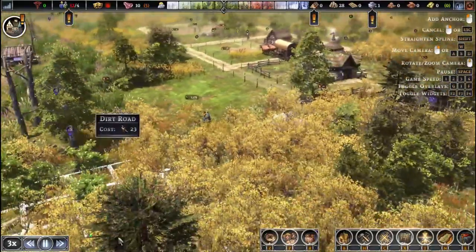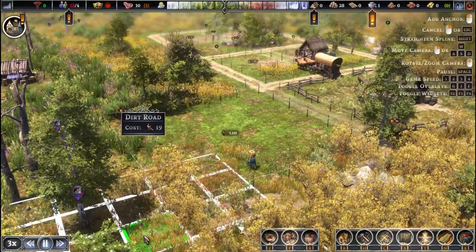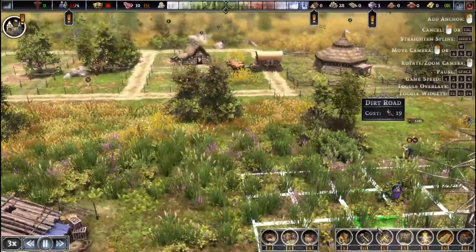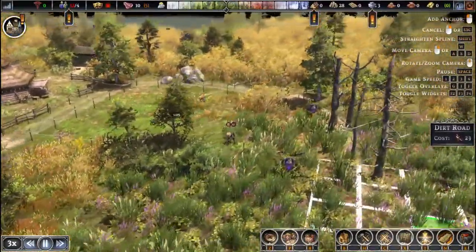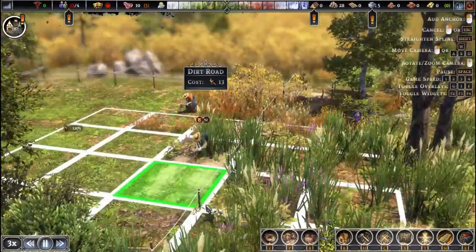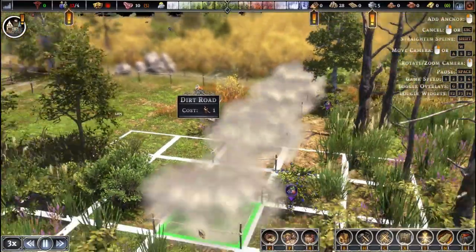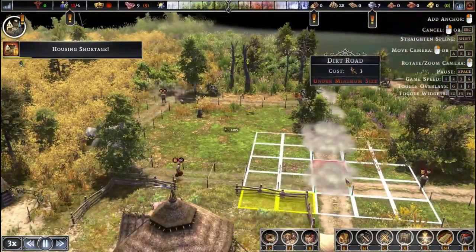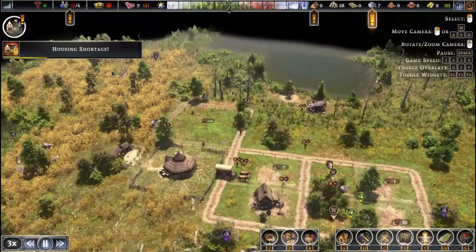If you look at the very top of the screen you can see our months — the seasons progress quite quickly. You'll see it go from spring to summer to fall into winter quite fast. Keep that in mind: you want to get homes built and firewood situated immediately so that when winter inevitably hits, you are prepared and won't freeze to death.